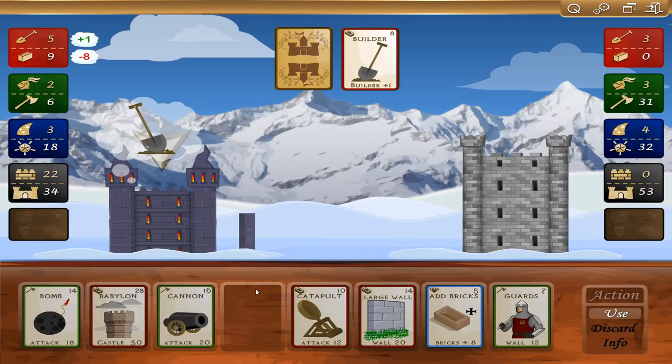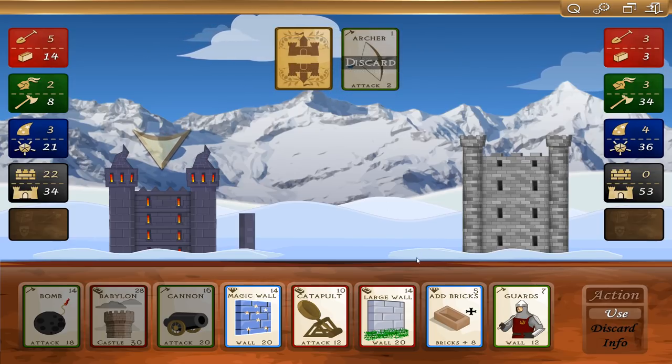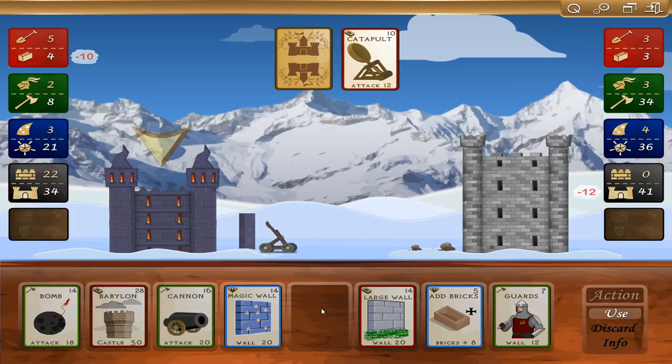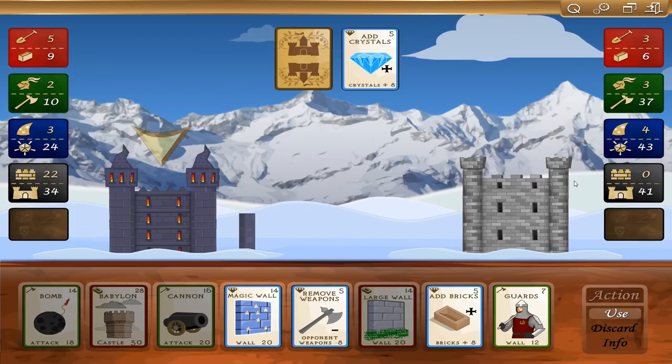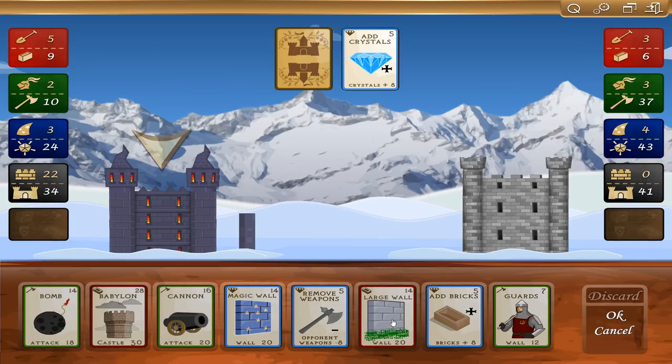He just added a builder — I'm gonna have to add a builder to mine now to keep up with that. I'm getting five brick per turn. He discarded archer. Let's continue knocking him down a peg with the catapult — we can spend 10 brick and do 12 attack. He's adding — he's got 43 crystals, that's crazy. We can pay to remove weapons from him, but only eight. Let's go ahead and use my gems to add to my bricks.